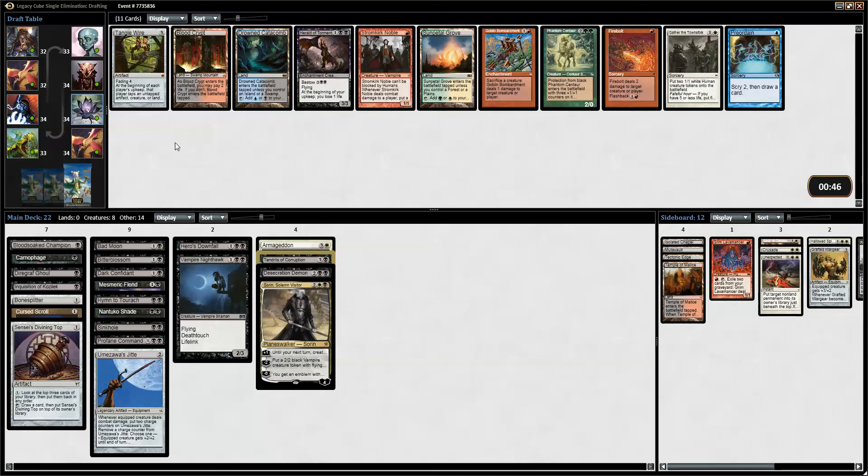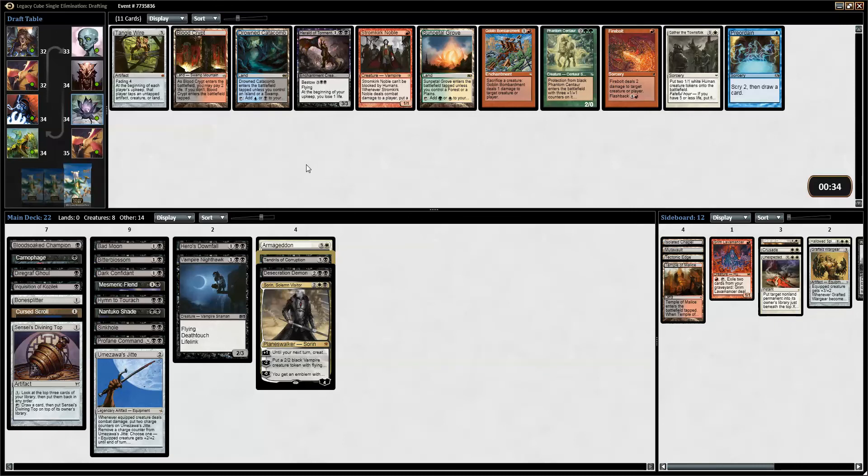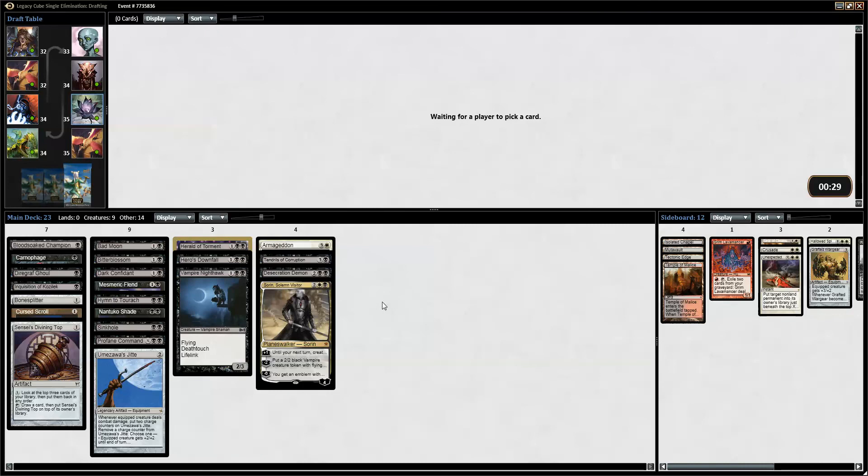Here we got Tangle Wire and Herald of Torment — that's basically it. Do I want Tangle Wire? I picked Herald of Torment — he's a pretty good standalone threat. So the deck is shaping up. If we're not playing white, those cards are going first. If we are playing white, I think Bone Splitter is the first card to go. Maybe Sinkhole too, because we're not really a land destruction deck — we have Armageddon.